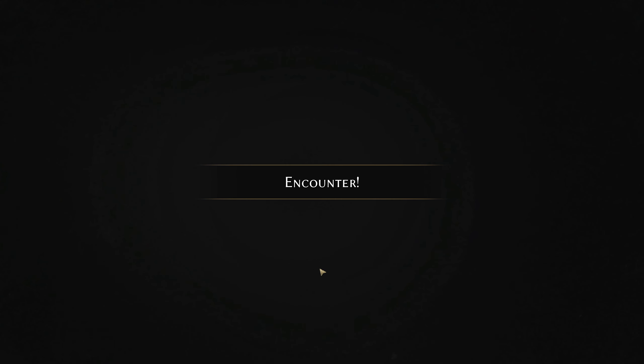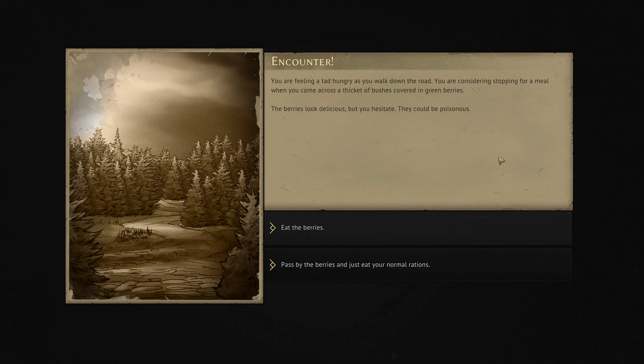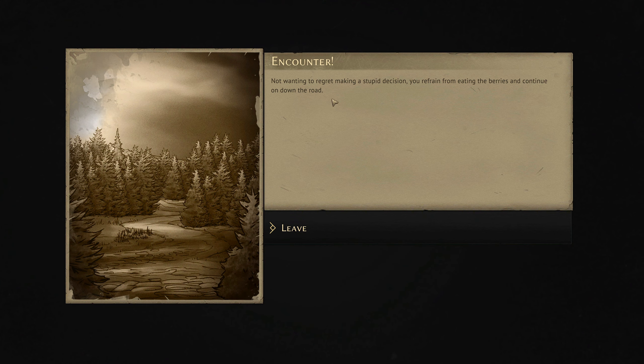Our road event of course: you're feeling a tad hungry as you walk down the road, considering stopping for a meal, when you come across a thicket of bushes covered in green berries. The berries look delicious but you hesitate — they could be poisonous. We've eaten the berries once and received a boon, so I'm suspicious of green. Not wanting to regret making a stupid decision, you refrain from eating the berries and continue down the road.